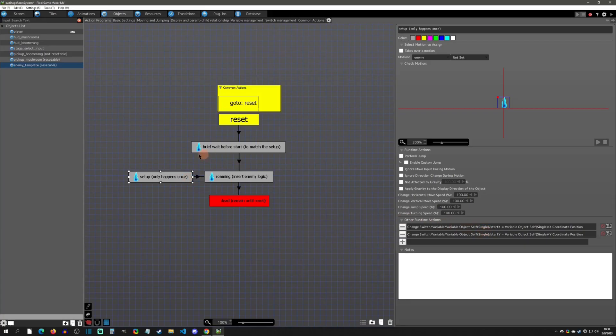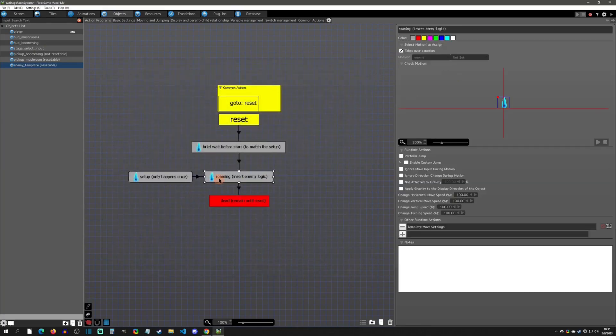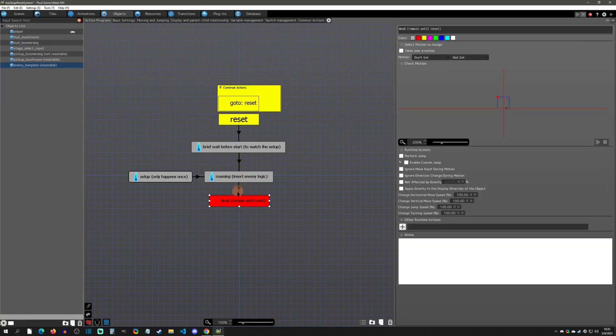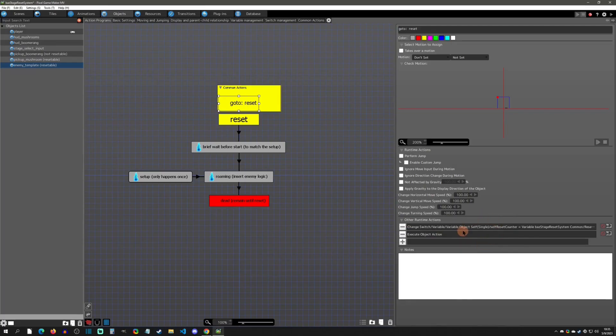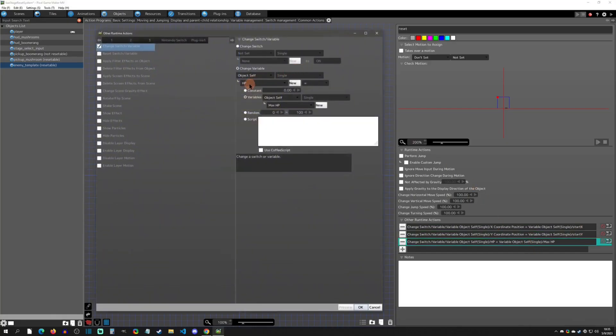After getting those coordinates, after a brief delay for convenience so movement doesn't start instantly, the enemy starts moving around randomly. When I press A on it, it dies and remains there until the reset system triggers. The reset action adjusts the X coordinate to equal that start X value and the Y coordinate to equal start Y — this is how you reset its position.